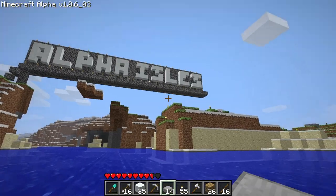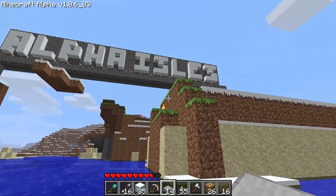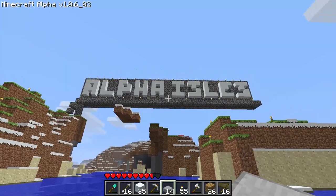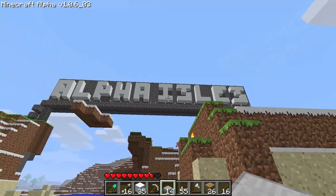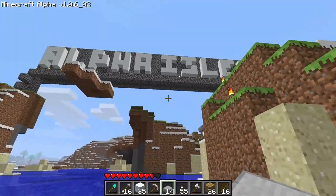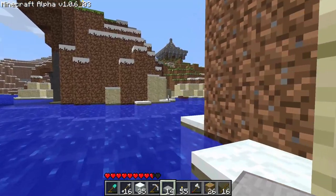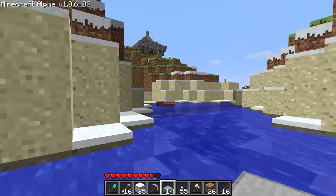I'm pretty happy about that. I've lit it up completely with torches. These letters are actually centered, which wasn't intended. There are 5 letters on both sides, which makes it centered and beautiful — I didn't even plan for that to happen. Pretty cool, right?